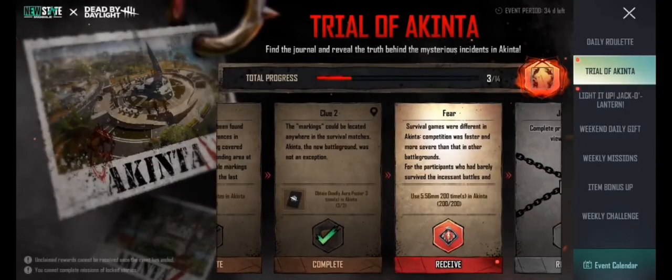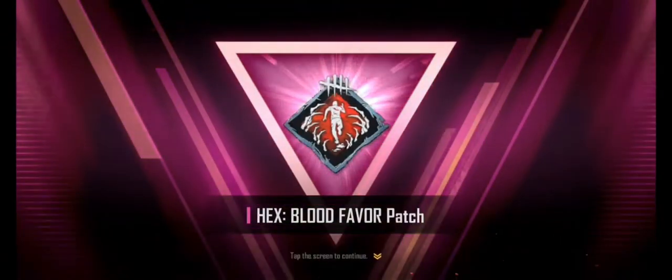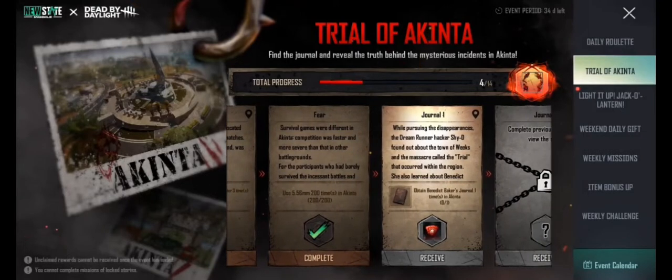You can see this mission is also completed. Moving on to the next mission: obtain the Benedict Baker Journal one time from Akinta.